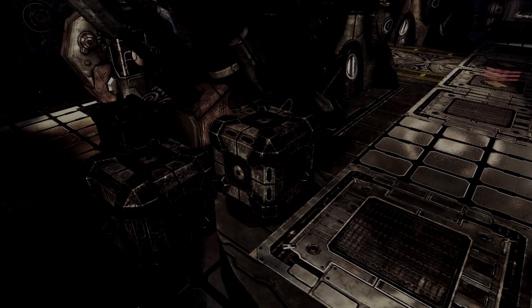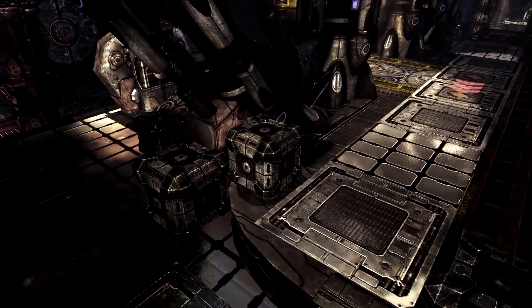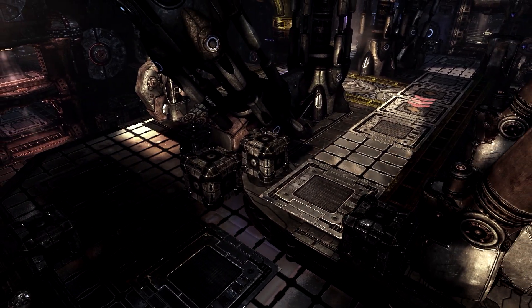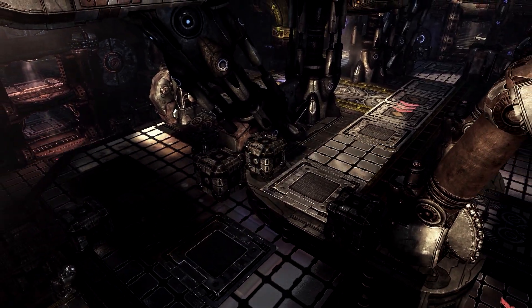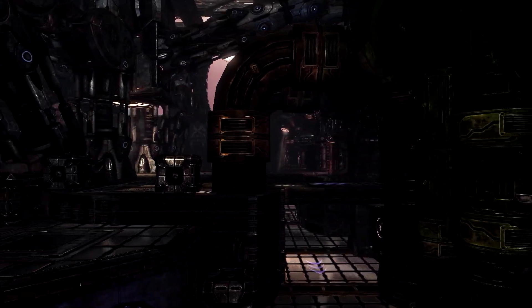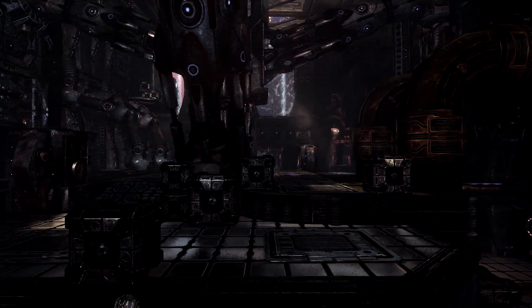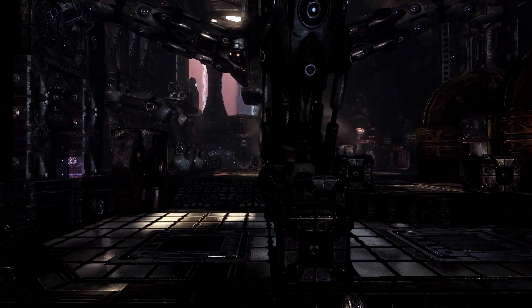Up next, we have Havok. A much more open environment than Fortress, Havok is based on the orbital station level seen in Chapter 1. The map features a large platform in the center, that is surrounded by bridges on the upper level, and various side routes on the lower level. But let's break away from that real quick and show how exactly you set this level up.